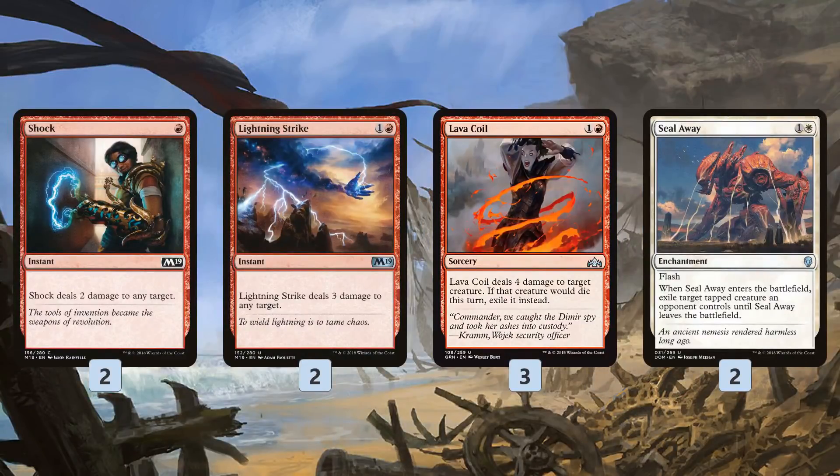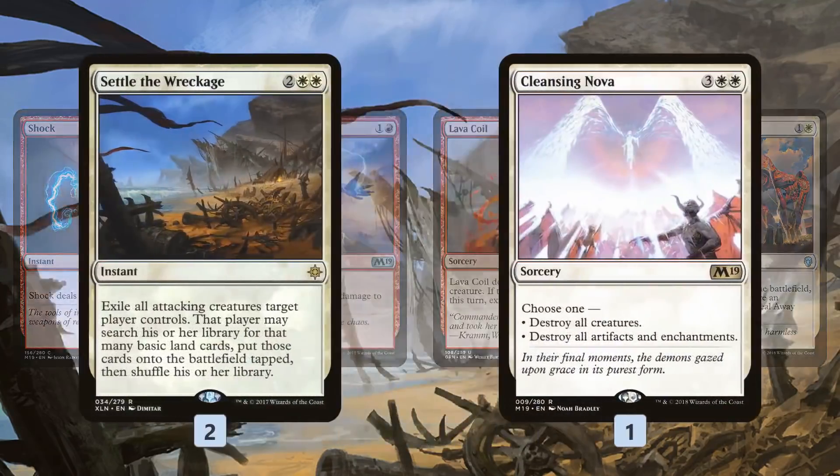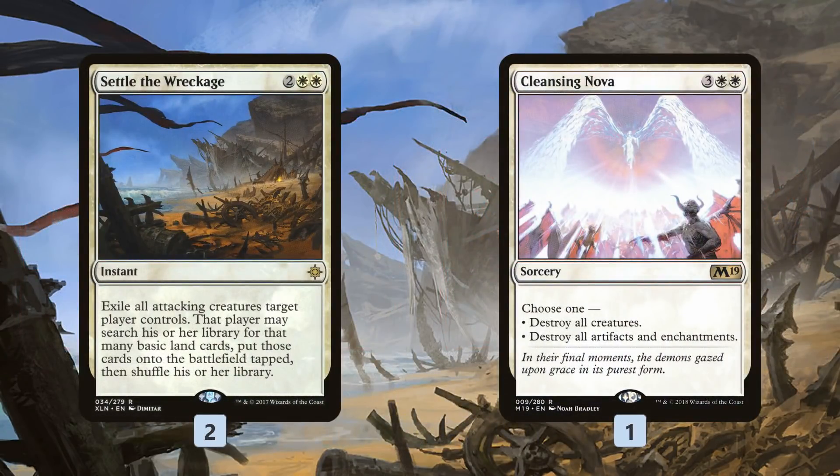Otherwise our deck is just overloaded with removal. Shocks, Lightning Strikes, Lava Coil, and Seal Away give us a ton of early game targeted removal, and then Settle the Wreckage and Cleansing Nova join up with Star of Extinction to give us just a ton of sweepers.